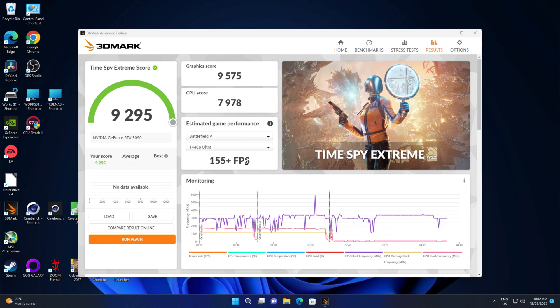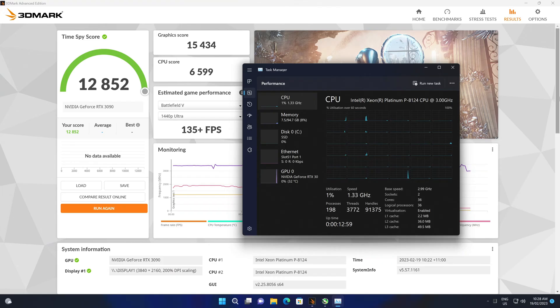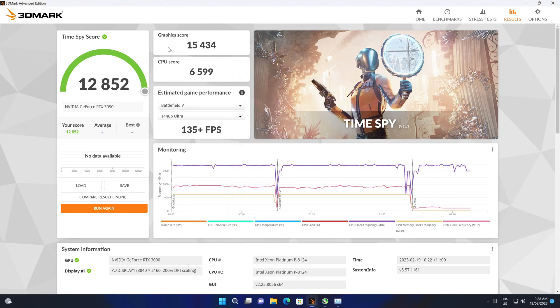We've just done the 4K testing. The CPU score didn't actually improve — sometimes you do get an advantage, but this is with hyperthreading on. Now I'm going to run the same two tests with hyperthreading off, and we're back. So 36 cores, 36 logical processes — hyperthreading is off. Let's run those benchmarks again. This is the test with hyperthreading off. Not really much difference.